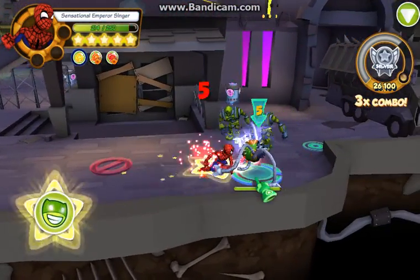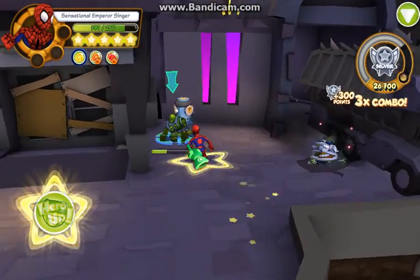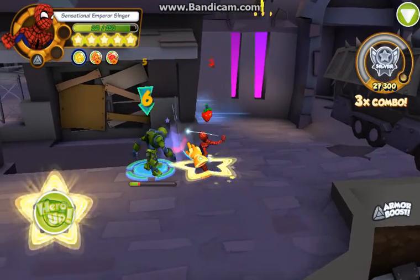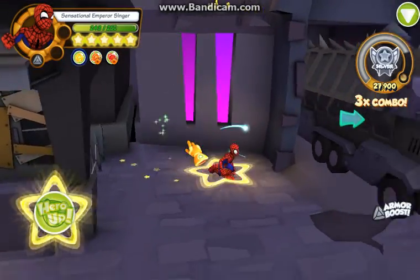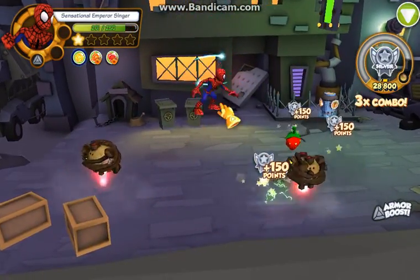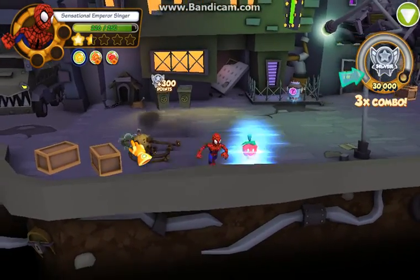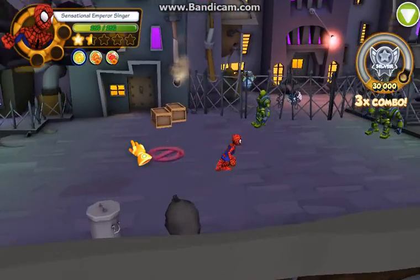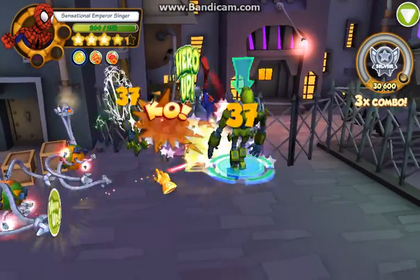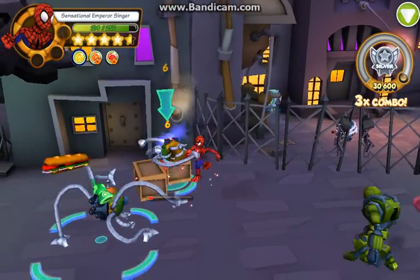I'd use the trains that come down - that target over there, you see the thing that came down - I'd use those to your advantage. Try to make a guy go under that, and it'll do, I think, 30 damage to them. Use those to your advantage, but avoid them - like if you're under them, I would not be under them. I was under it, but I think it did some damage to those guys. Anyway, this is not a mission that has two of those, so don't worry about what I told you earlier. The end is pretty easy.